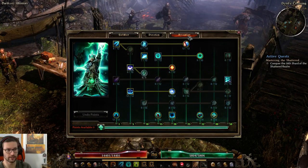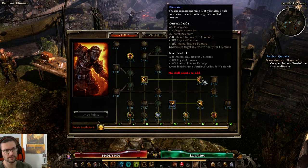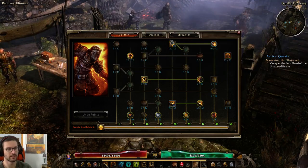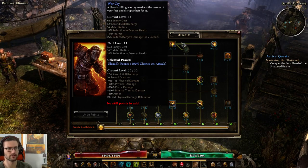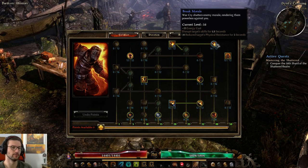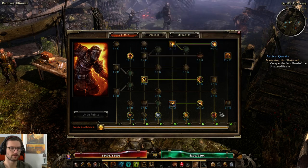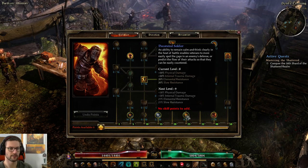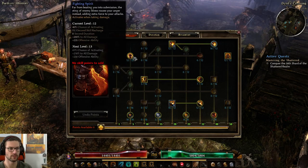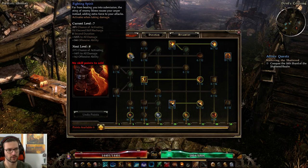We are a Soldier and an Arcanist. From the Soldier side, we just have Blitz as a movement ability — one pointer here, one pointer there. Then we have War Cry for damage reduction and Break Morale maxed out because we are a physical build. This is a physical battle mage. We're using Oaths of Rage as our exclusive, and also Scars of Battle, Veteran, Resilience, and Fighting Spirit.